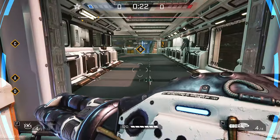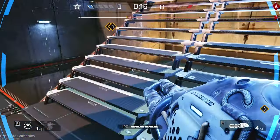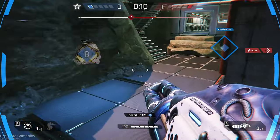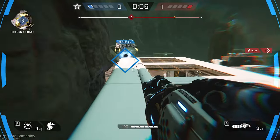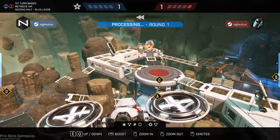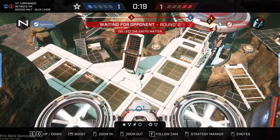Retrieve XM is a 1v1 five-round game focused on the retrieval of 4 balls of XM, which is what's needed to power the Lemnis Gate. You'll need to get to the objective and back without dying to actually get the points for XM — picking it up alone isn't enough. The most I was able to grab in one 25-second loop was 2 XM objectives, accomplished even by the slowest operative. In Retrieve XM, it's essentially a free-for-all, unlike Seek and Destroy.